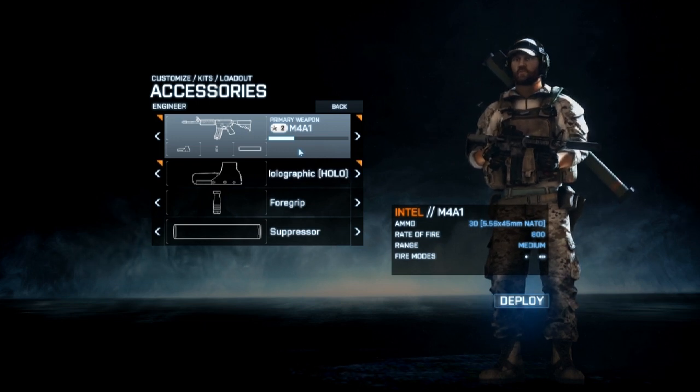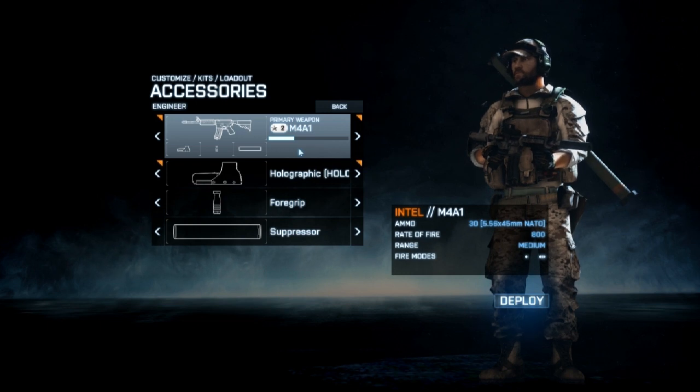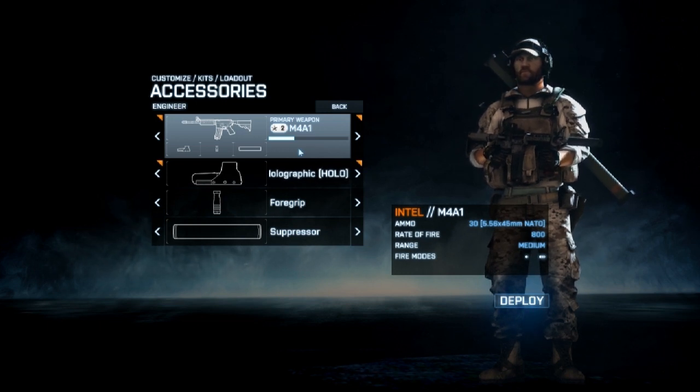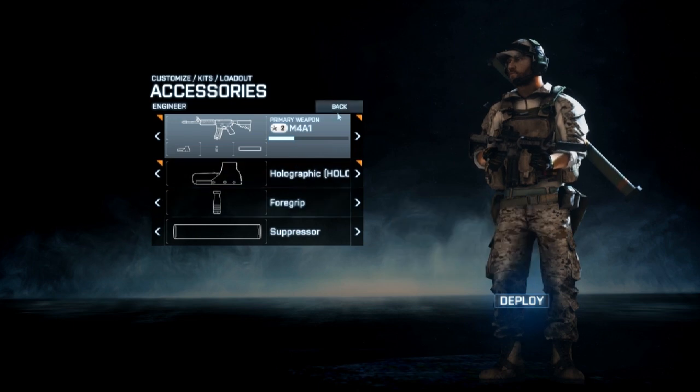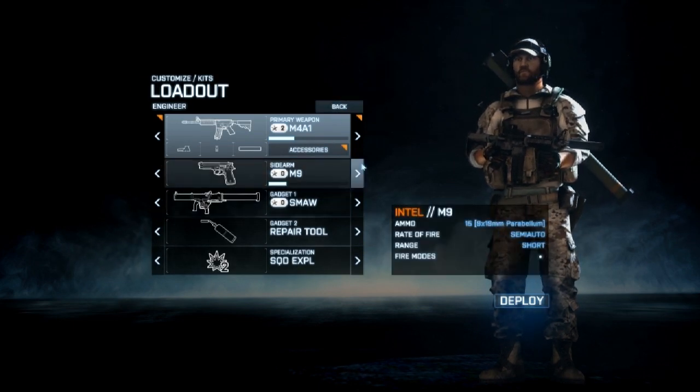Today we're looking at the M4A1. You should recognize this setup from my M416 video — we've got a holographic sight, a foregrip, and a suppressor. This is a setup I also greatly enjoy on the M4.